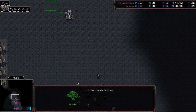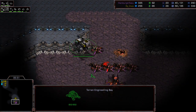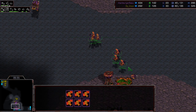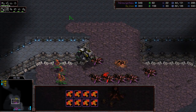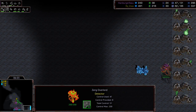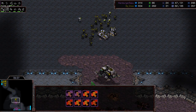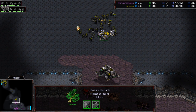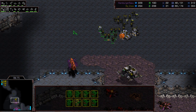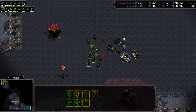He killed a couple of zerglings; more marines are on the middle. He has the engineering bay lifted up into the air — it provides additional vision for that tank to fire on those sunkens. While that's happening, Humber's mutalisks come out — he went for eight at the same time, stacking them up with an overlord in the bottom corner. In he goes trying to micro his way into killing that tank to stop the tank push.